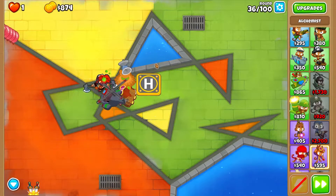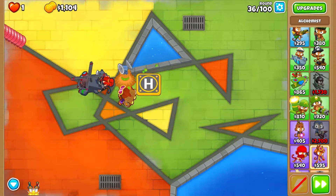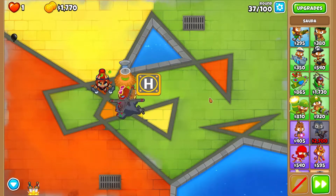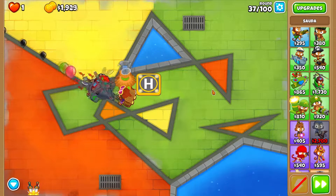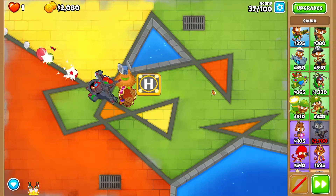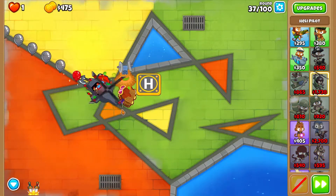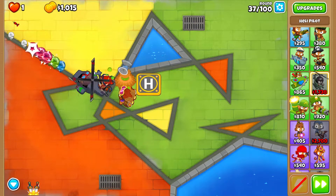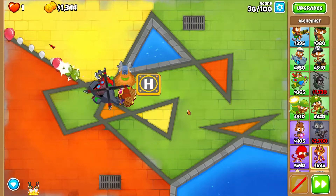Faster Throwing - let's go! This strategy will help you so much. If you have 5,000 Monkey Money, get Sauda instantly. Now with Razor Rotors, we can pop those Lead balloons. Heli Pilot, you are amazing. It's been a long time since I used Future Prime and now it's coming back.